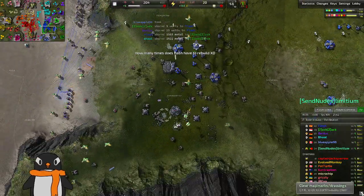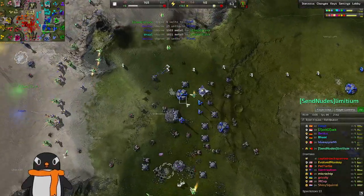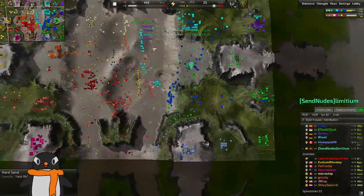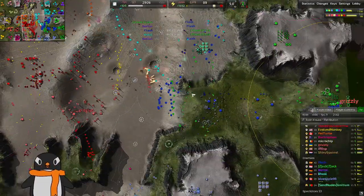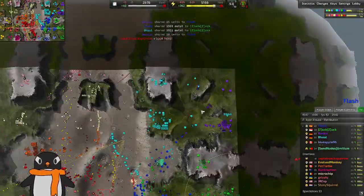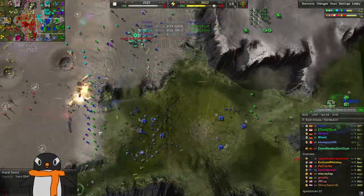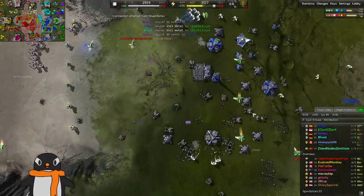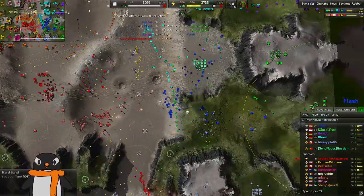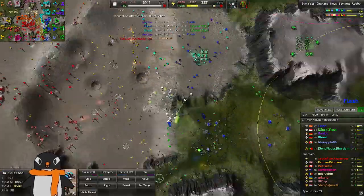How many times does Flash have to rebuild? I've been seeing in games I've watched of Flash — he just gets annihilated. I think people just focus him down and he has to rebuild. Where is he getting these units from? I think someone might be giving him units because I don't see a factory. He's probably rezzing them — looks like he's doing a combination of rezzing and getting units from people. Someone gave 25 units to Flash.